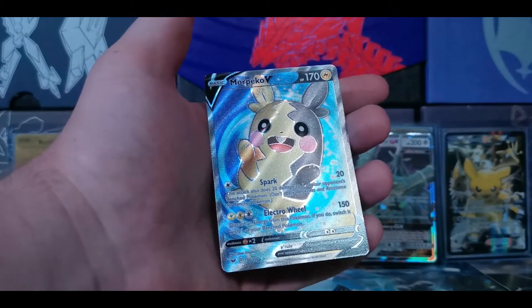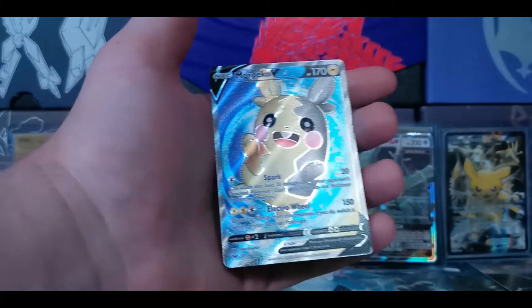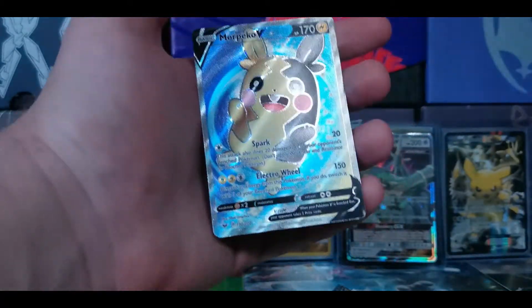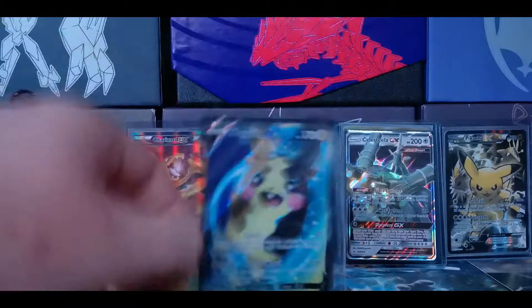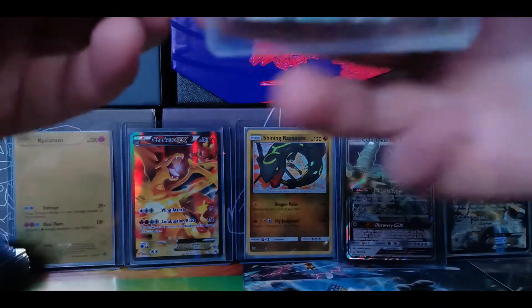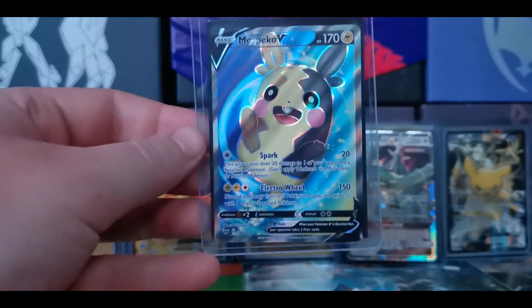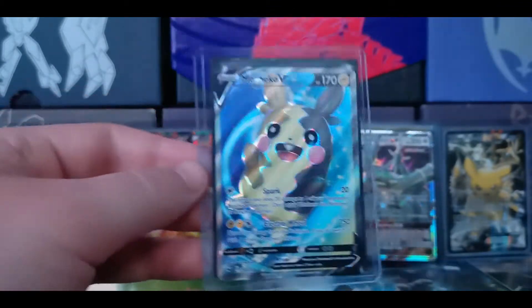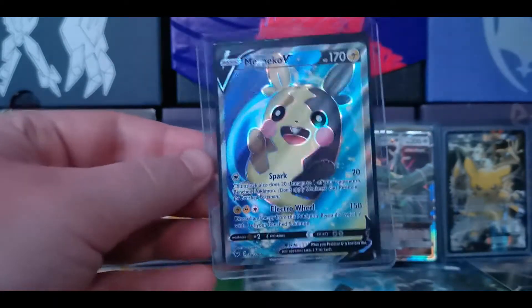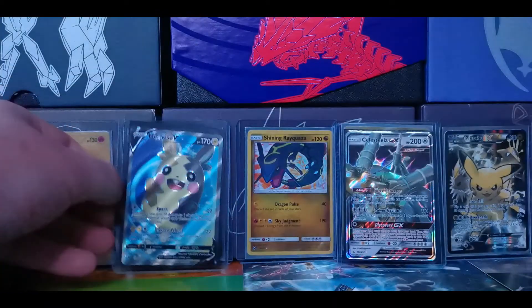Spark and Electrowheel - discard an Energy from this Pokemon, and if you do, switch it with one of your Bench Pokemon. 150 damage from this little thing - that's awesome. You deserve a case, my friend. Get in there. And it's also quite textured for all you visually impaired folk out there - the Braille is real with this card. That's a cool looking card. I love the blue. Spectacular.